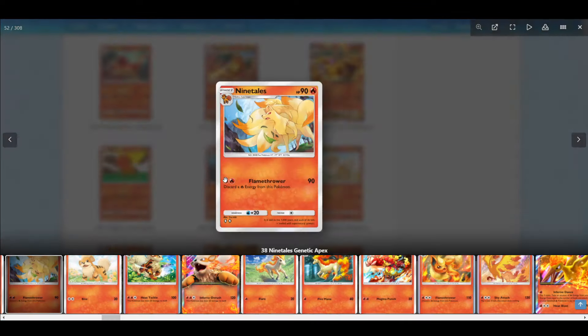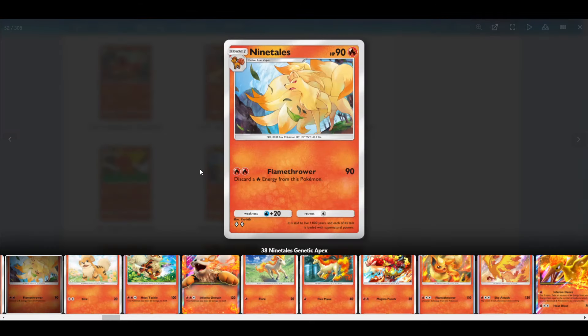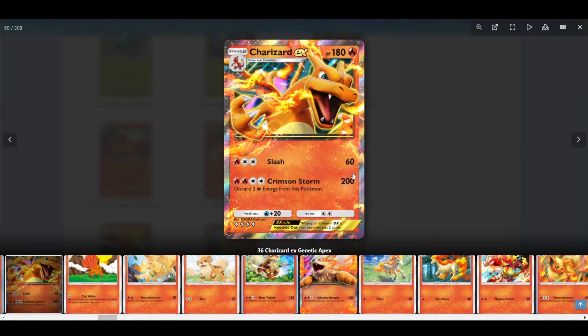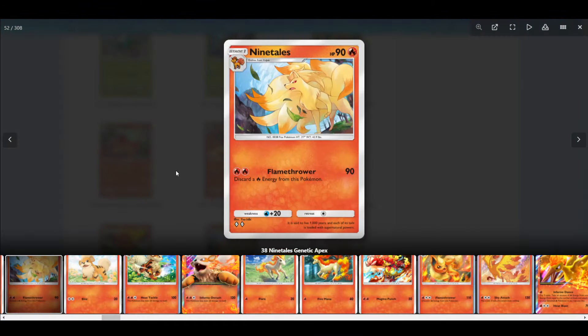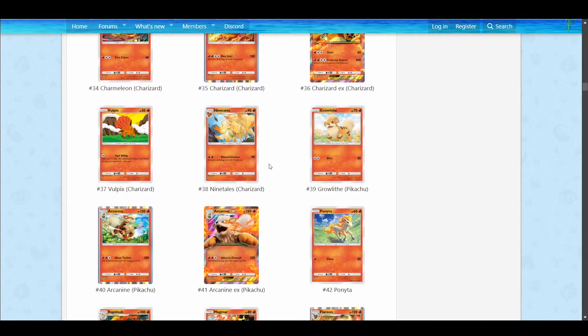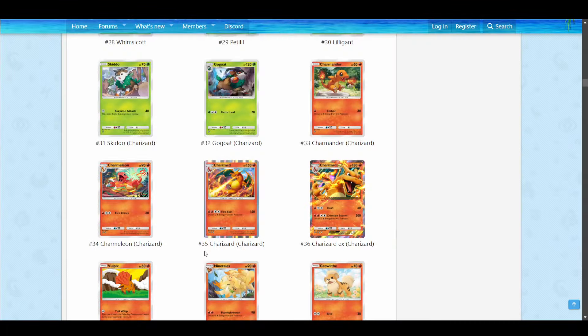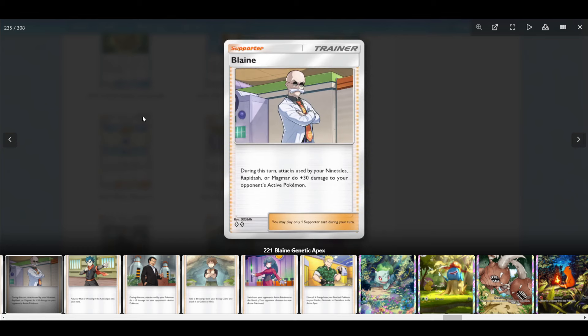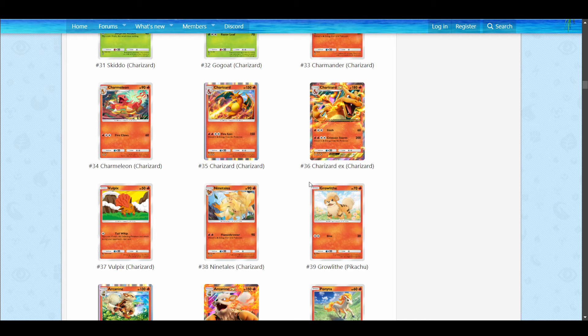Ninetales has an attack for 90 for two Fire, and you discard a Fire from this Pokemon. You can attack with it back-to-back if you keep attaching Fire energy. 90 damage is pretty solid — one less energy than Charizard EX's Slash and doing more damage is really nice. 90 HP is okay. Then hitting 120 with Blaine on a Stage 1 for two energy is insane — that's really strong.